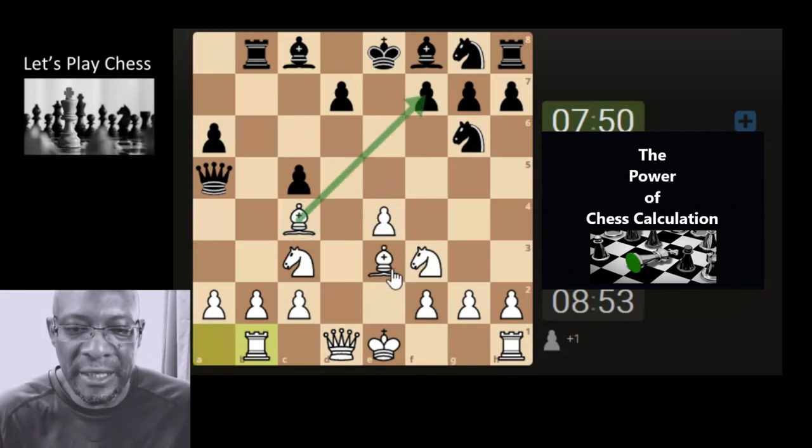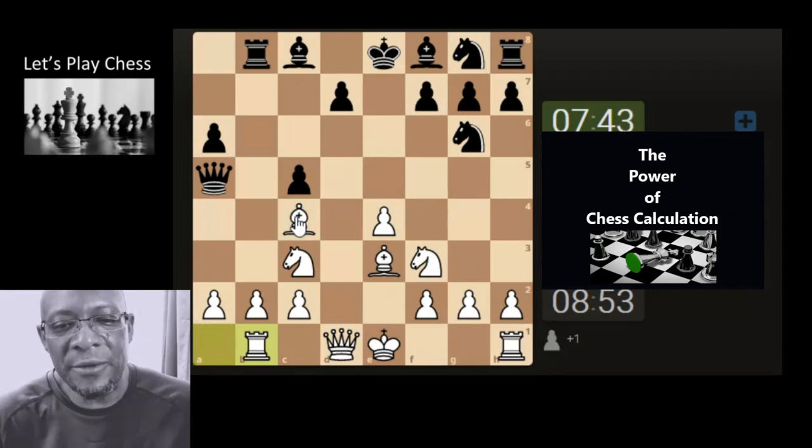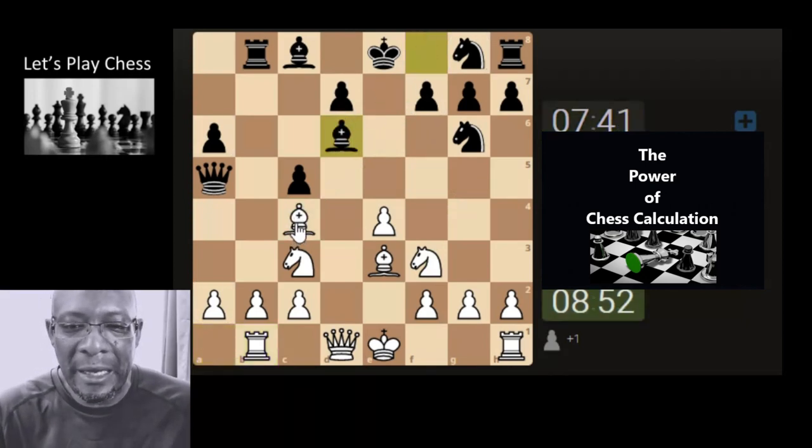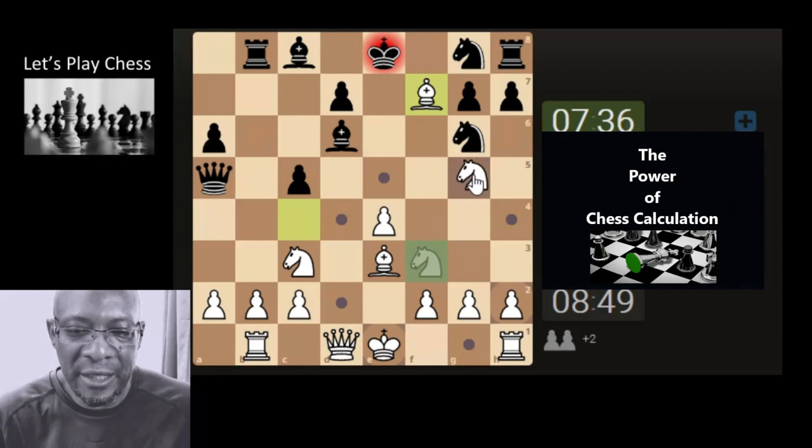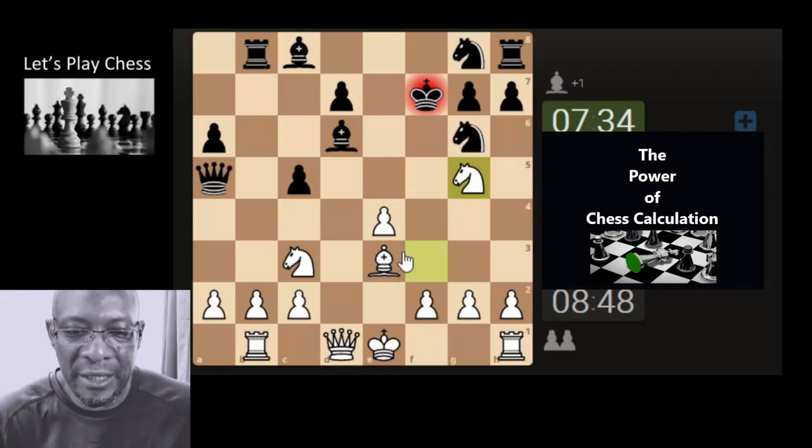I'm so busy thinking about attack, attack, attack — I want to get in there. So I could have just taken that there, king takes. Start doing a bit of disheveling — I might do that, just for a bit of fun, it is a practice session. Do we still have it? Yeah, I think we still have it. Let's attack — put the check on the king, king comes down for the knight. We'll see how it looks, let's put a check on the king.